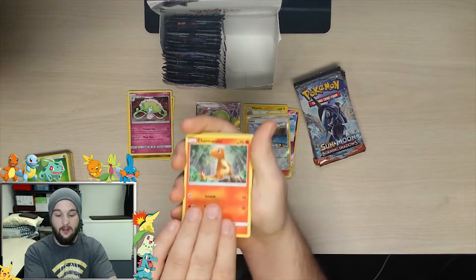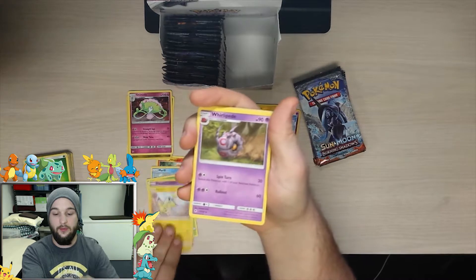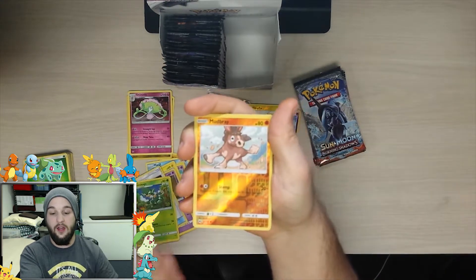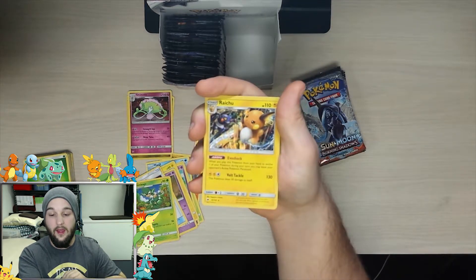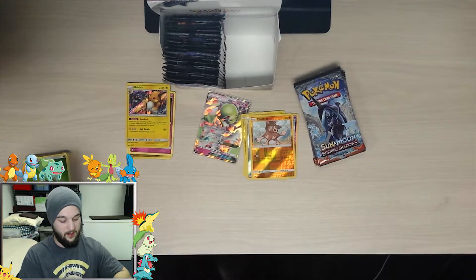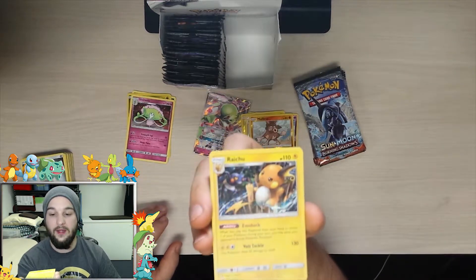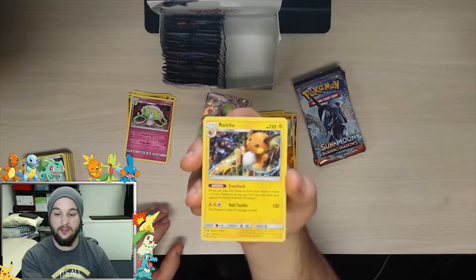We got a Charmander, Marill, Pansage, Spur, Pikachu, Whirlipede, Tormenting Spray, Simisage, reverse holo Mudkip, and the rare is a holo Raichu. Nice! I think the holo Raichu deserves a little more appreciation — I do have it in my set already but that holo just looks glorious.